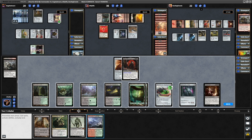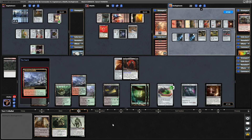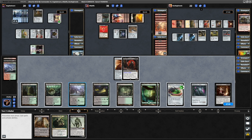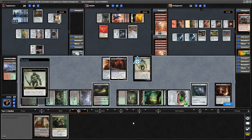And there's a Wooded Foothills. We'll go for a Dual Land just so that the Cabal Coffers is one step closer to not being completely useless. Down to 14 life though. Let's go Grave Titan this turn — we can give it Haste and get even more tokens into play.